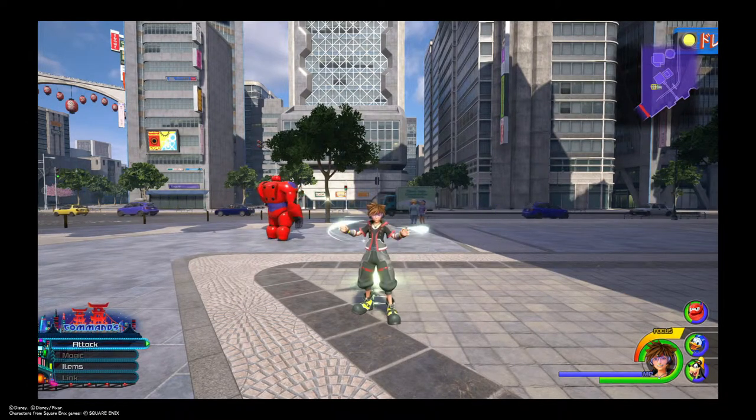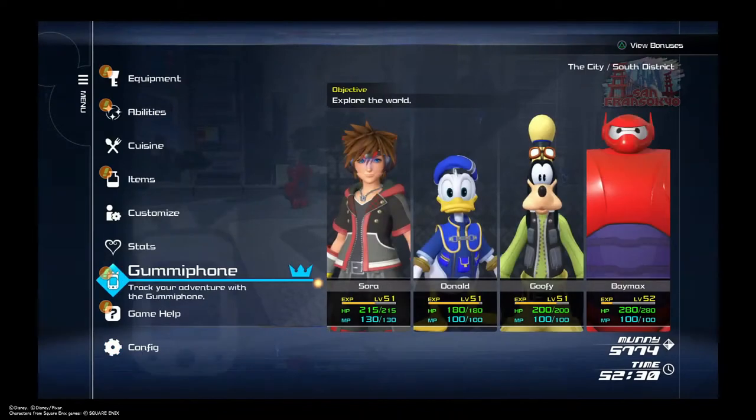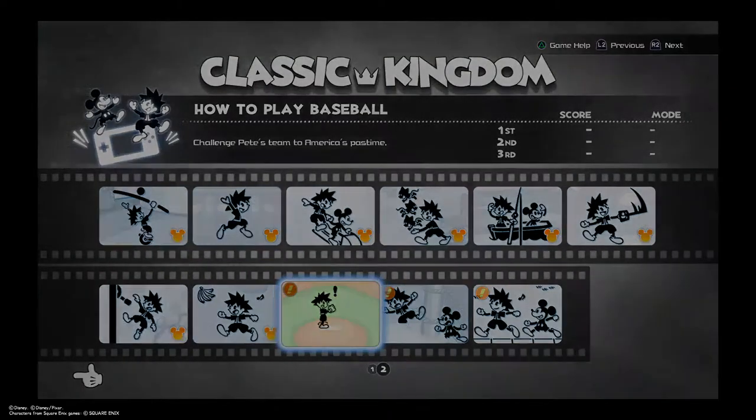The first one we are going to do is called How to Play Baseball. This is a baseball version. Good news is you only need one ending, but as always go to your Gummy Phone, pick Classic Kingdom, go to page 2, and we are going to pick How to Play Baseball.